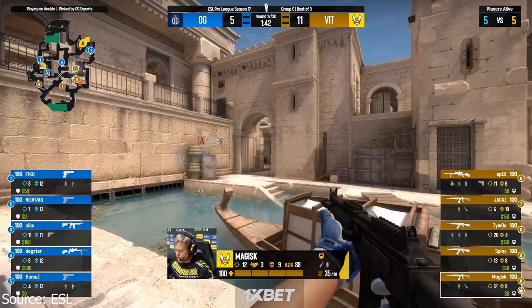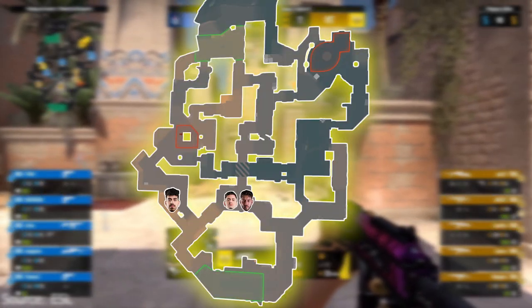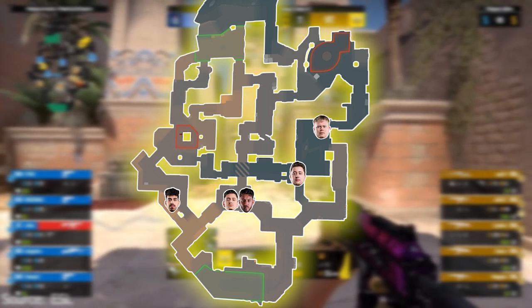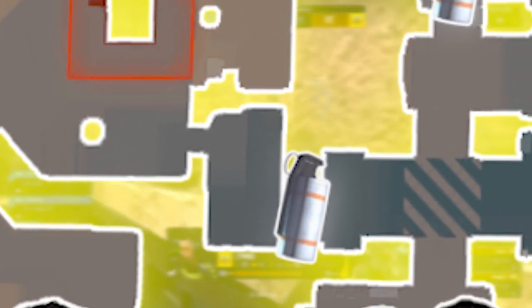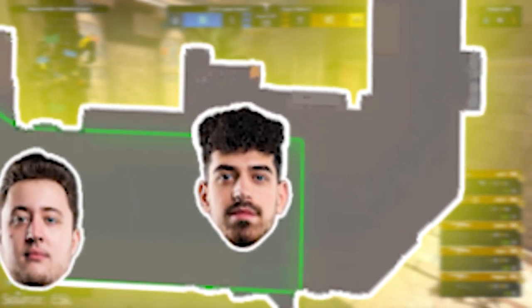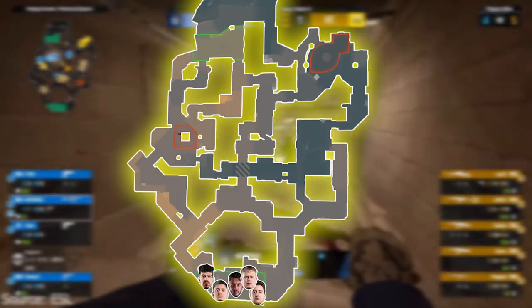Let's begin with an overview of how they play Anubis. Vitality will typically start in a 2-2-1 formation, which may change if they want something different. But in this default formation, they will smoke house and con every round, denying visibility from the CTs. The house smoke will be done in spawn by Sphinx, and the con smoke will be done by Xyrum. Afterwards, they will make their way to their designated positions.